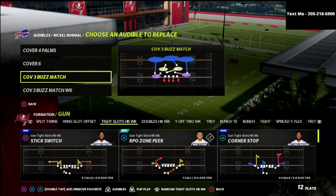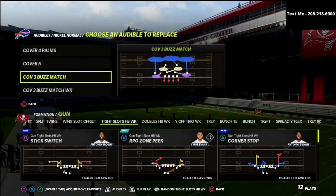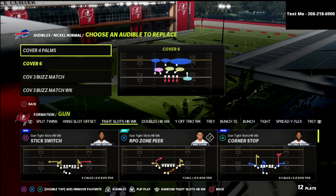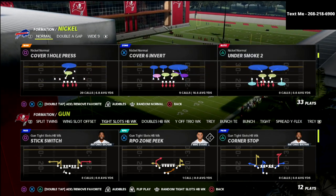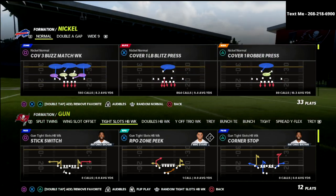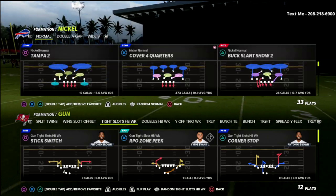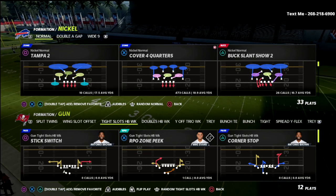I want to showcase why Buzz Match and Buzz Week are terrible for tight. Palms, Quarters, and Cover 6 are the better coverages here. And of course I love Cover 1 — I've been on a big Cover 1 kick and studying a lot about it. But I want to go back to quarters for this video. Let's jump in.